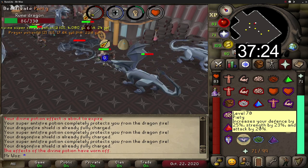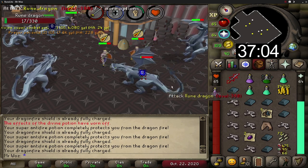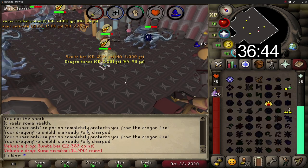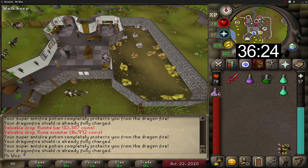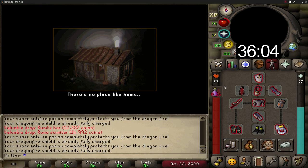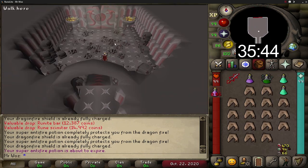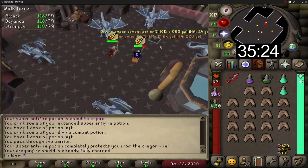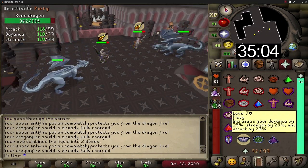The next best option is the amulet of fury, which is fairly cheap at 1.5 mil and a great budget option. It gives minus 2 strength bonus, minus 3 prayer bonus, and minus 5 attack bonuses compared to the torture, but the fury gives plus 15 in all defensive bonuses and plus 10 in magic and ranged attack bonuses that the torture doesn't provide. For the ammo slot you can wear any blessing, but if you've completed the Kourend and Kebos elite diaries you can use the rada blessing 4 which gives a plus 2 prayer bonus compared to plus 1 for any other blessing.